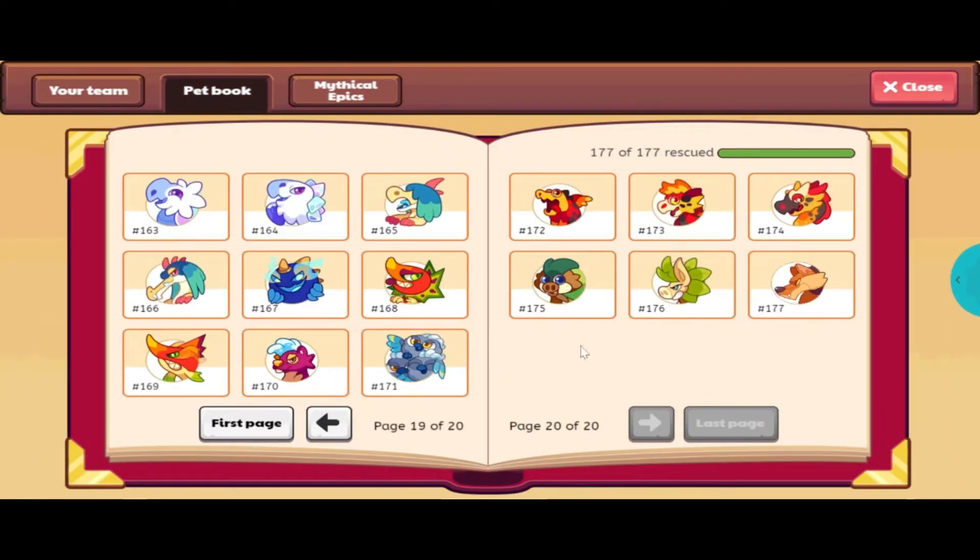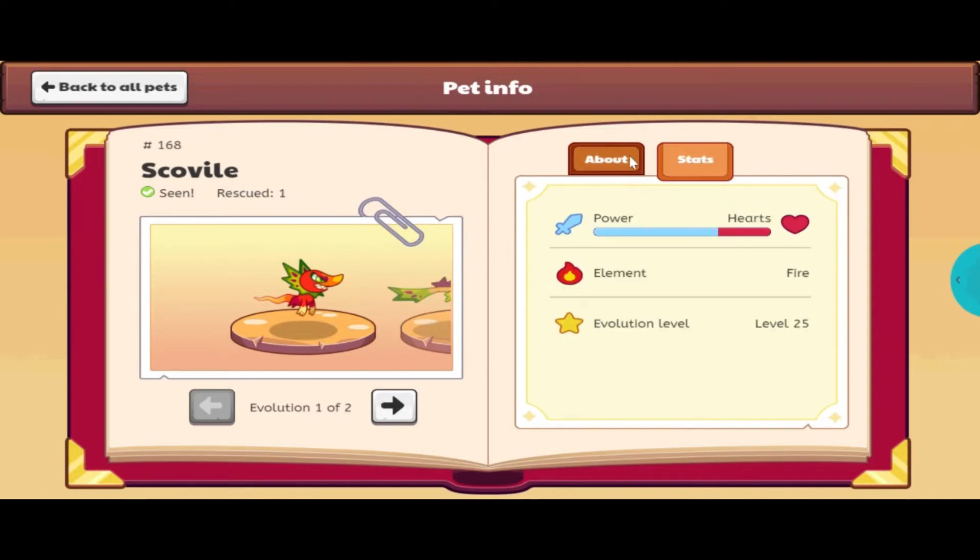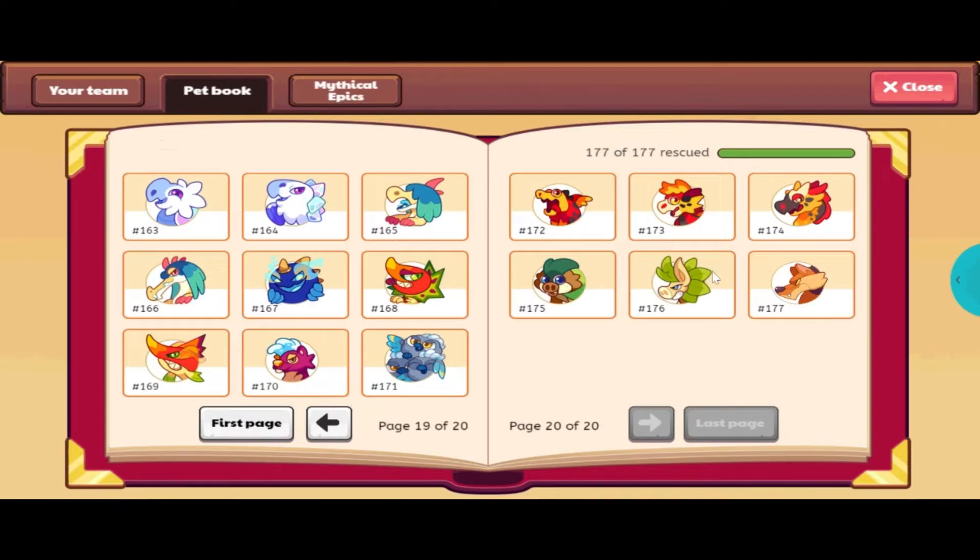So in the last area it says Scoville attacks using a different kind of heat. Its spice is so strong enough to knock out anyone foolish enough to take a bite. So it's like a pepper, kind of. It's a fire element pet.